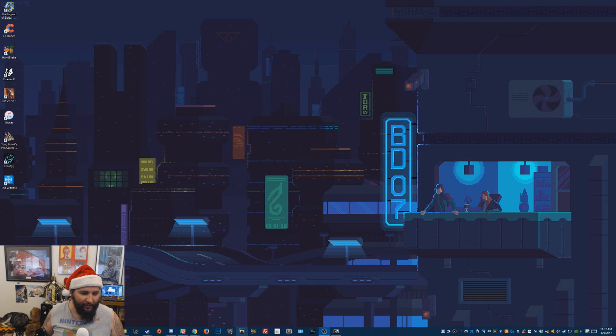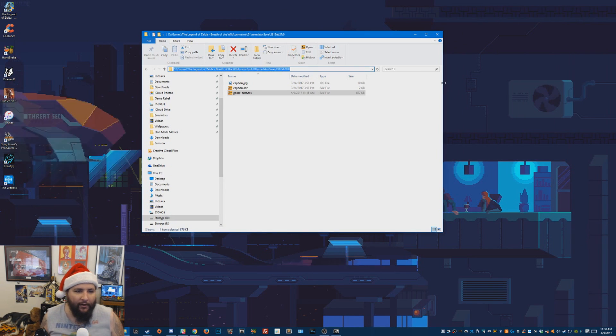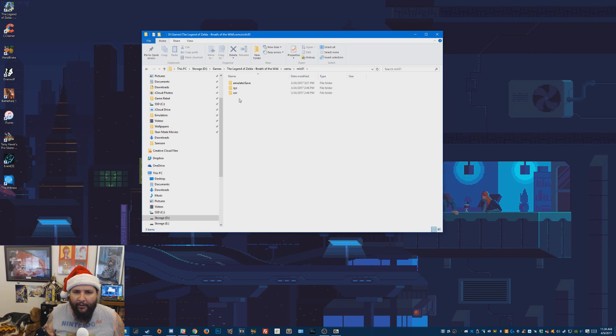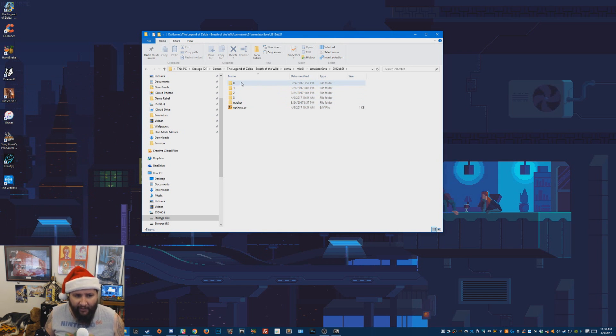The first thing you're gonna want to do is locate your Cemu save game. Here's my pathway where I found the save game — Cemu MLC 01. I'll post the path in the description so you guys can see it. Then you go to emulator save and just open up your save. The lower the number, the earlier the save. I just went and altered my earliest save. I'm going to edit it again and show you what I did.